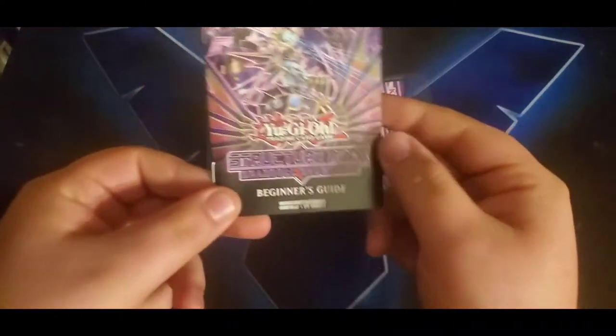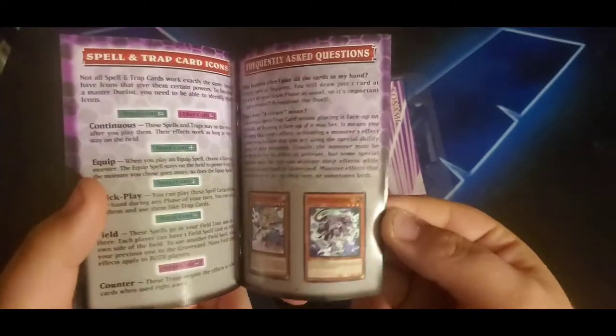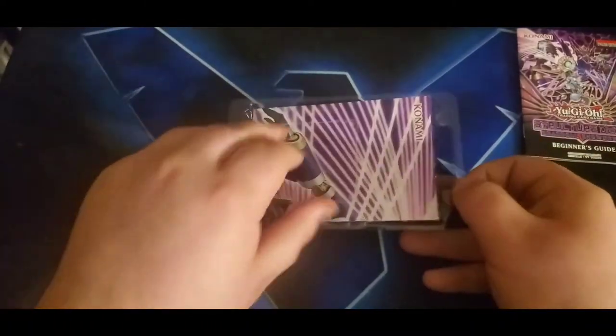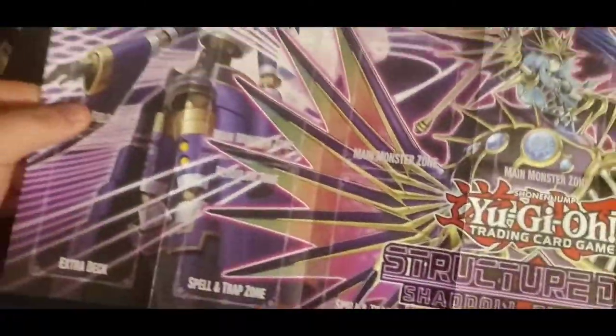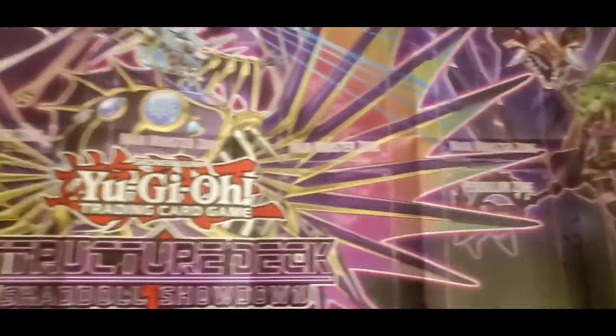It comes with the traditional beginner's guide, which I'll show for people who are learning how to play the game. It has some combo ideas and all the summoning requirements and stuff like that. We also have the paper play mat that comes with the structure deck — it's very nice. It would probably look a lot better as a cloth mat, but that's fine.